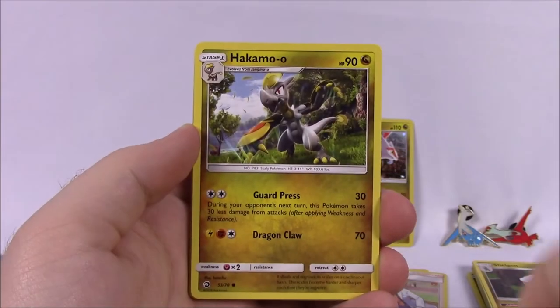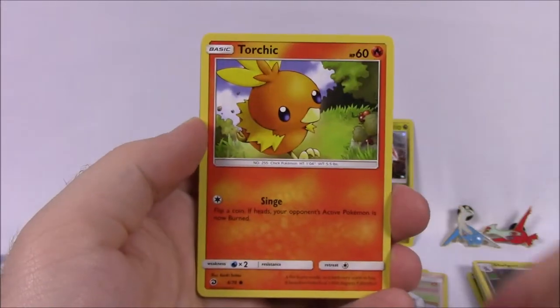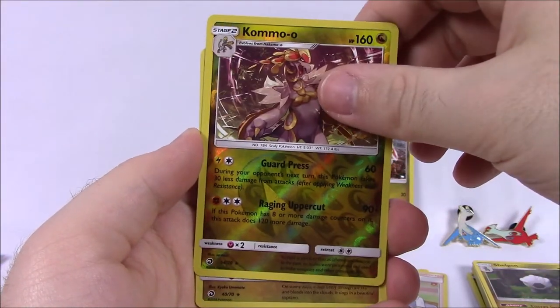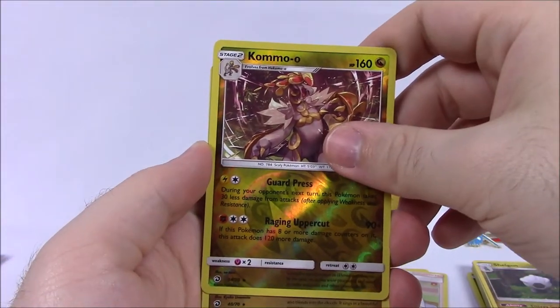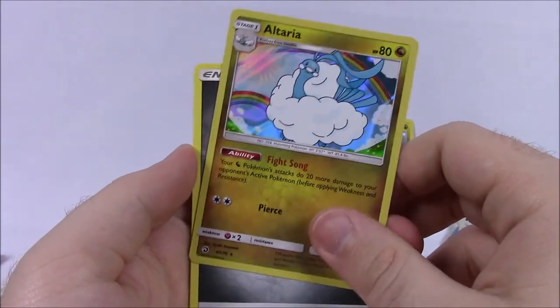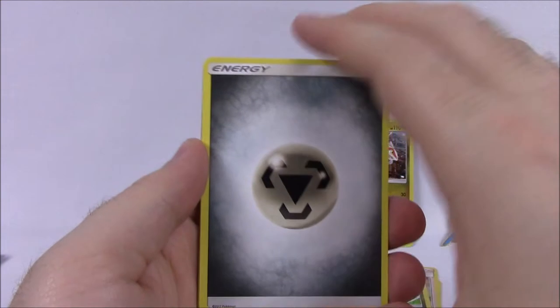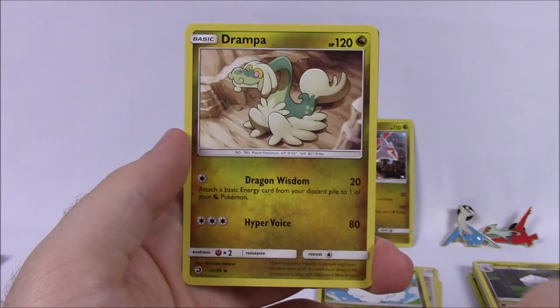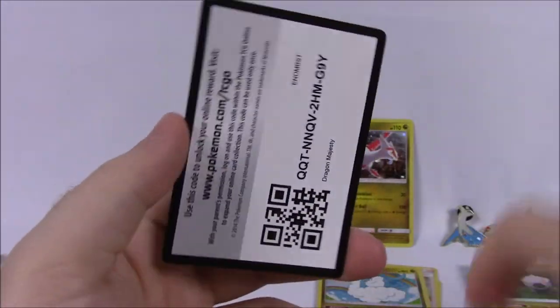Then we've got Swablu, Charmander, Hakamo-o, Wooper, Torchic, Kommo-o as our Reverse Holo — and that's a rare. And we've got another Altaria. So we've got two Altarias out of this pack, which is very disappointing — not getting anything new here. Steel Energy, Zygarde, Drampa, Lapras, and the code.